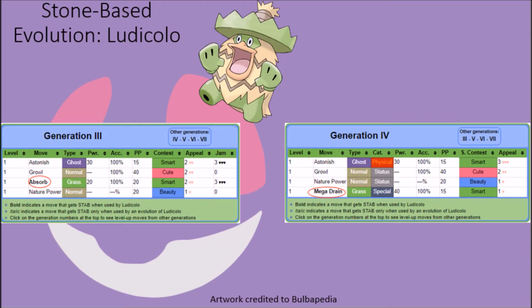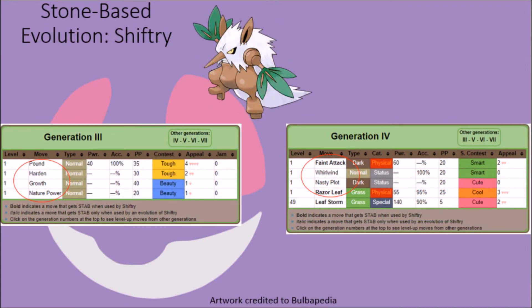Ludicolo have remained fairly consistent throughout the generations they have been a part of, but it is noted that they lost access to the Absorb attack after Generation 3, replaced instead with the Mega Drain attack, granting these creatures at least a decently powerful starting attack. Shiftry is the only example of a stone-based evolution where all of their original moves — namely Pound, Harden, Growth and Nature Power — are now completely inaccessible to them. While this might be a case of correcting a balancing issue, it also seems to result from an urge starting in Generation 4 to make Shiftry a superior fighter compared to Ludicolo, granting them access to the Feint attack, Whirlwind, Nasty Plot and Razor Leaf moves instead, making them fairly powerful move-wise for a stone-based evolution.